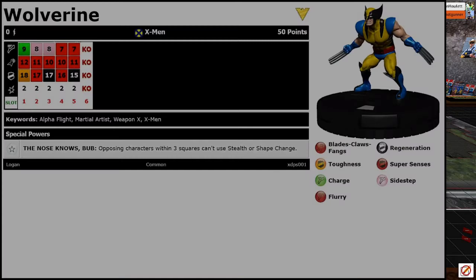Next up is Wolverine — 001, the main man of the set. He's got Charged Blades with a 12 attack. He has the Nose-Knows-Bub trait, so opposing characters within three squares can't use stealth or shape change — a very utility piece. He does have regen on two of his clicks. It's a strange dial, but mostly Blades, Charge, Flurry, that kind of stuff.